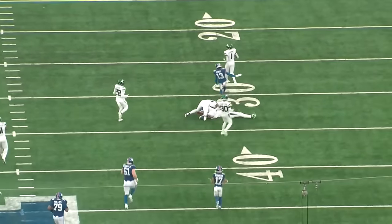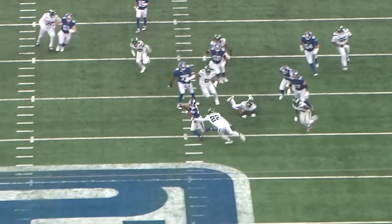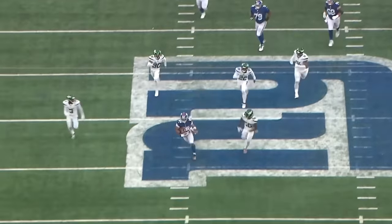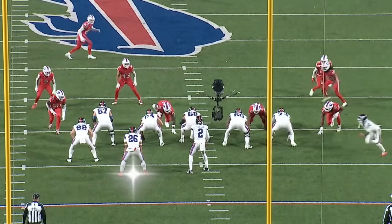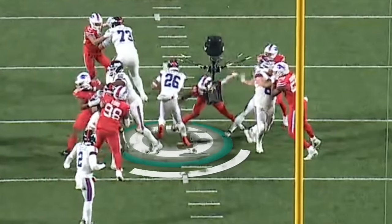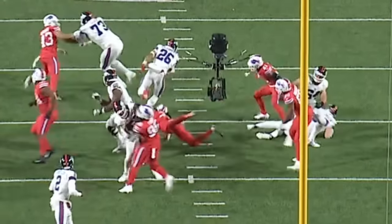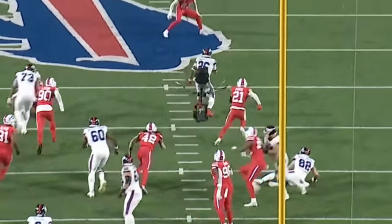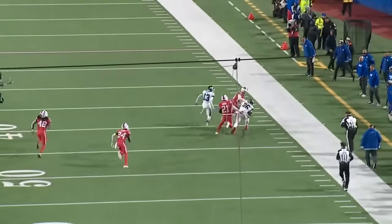He's able to get up not just to the second level, but to the third level for an explosive play on the ground. Then you get to a play here against the Buffalo Bills, and again you see Saquon's combination of height, weight, and speed come into play. You've got a defender one-on-one in the hole. This is a play in a phone booth that any linebacker or safety is hoping they can make against a running back, but Saquon is too big, he is too strong. Even if you get both arms wrapped around him, he is going to run through contact and pick up extra yards.